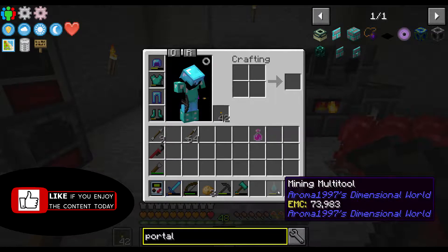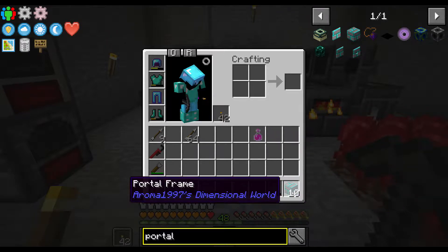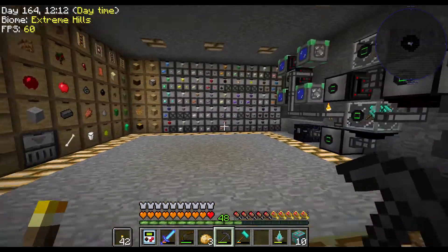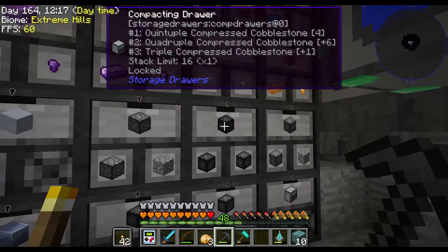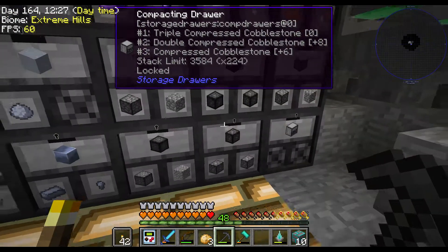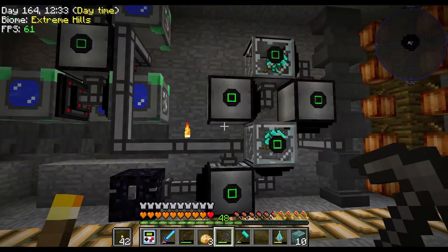I finally got the materials for that, which required quintuple compressed cobblestone - that's five times compressed. I was thinking I needed a lot more than that, but no. It takes quite a few to make them, and that's why I have this kind of a big setup right here just for compressing the stone.